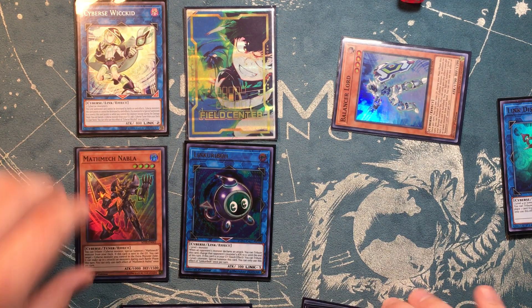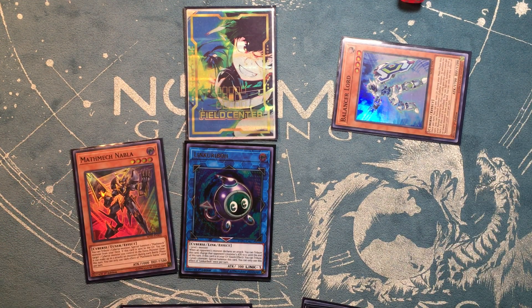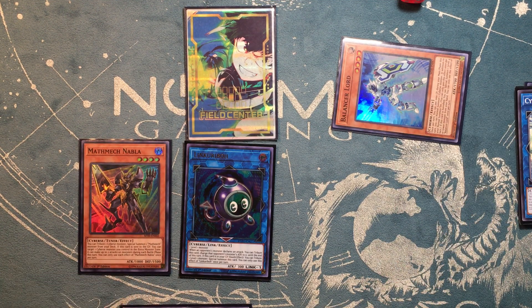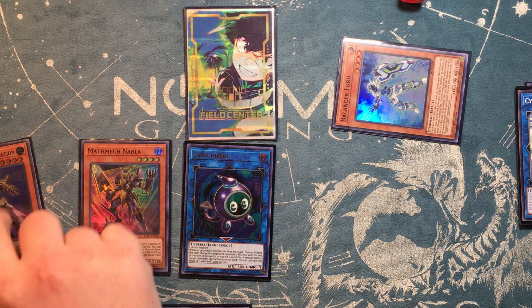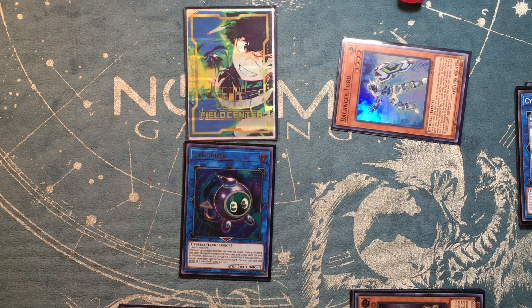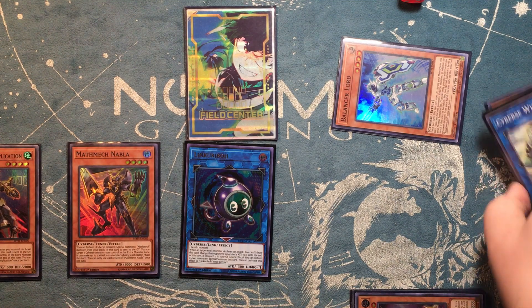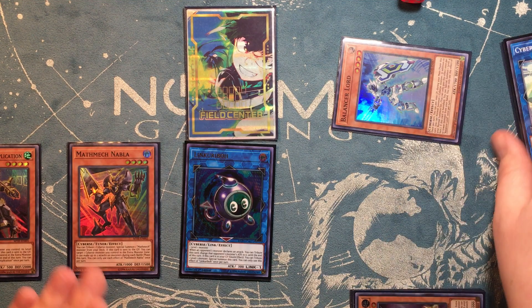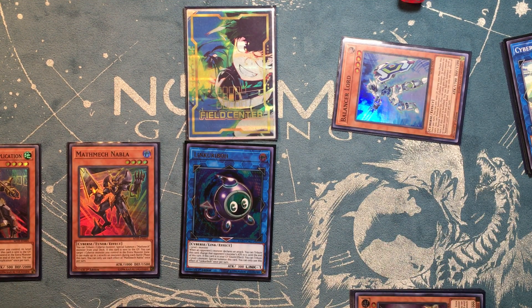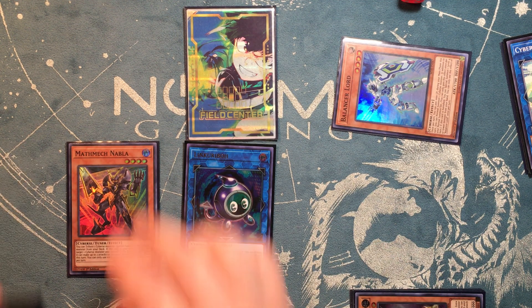Then you will use Nabla's effect again, tributing off the Cybers Wicked from the extra monster zone. That's very important — make sure you tribute off that card specifically because if you do not, you screw over your Final Sigma. Then summon Multiplication. Multiplication's effect lets you go back and summon the Nabla. If you started with Nabla in hand you will be able to normal summon again, meaning you won't have to use the effect that locks you into Cybers — so you'd be able to go into Boralode right now. But if you already used it, Multiplication's effect makes it synchro level 12.